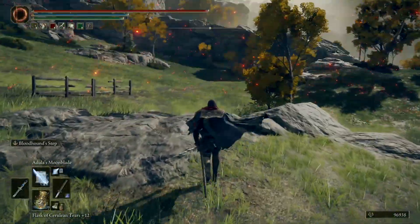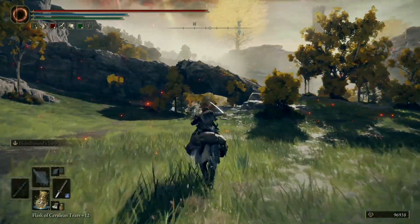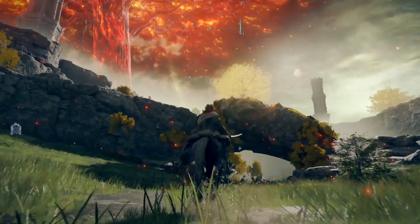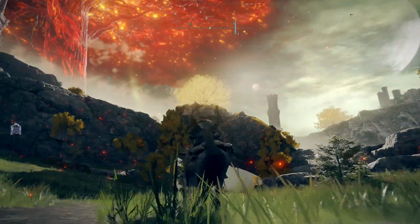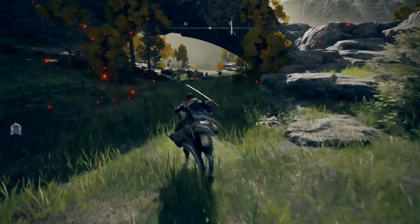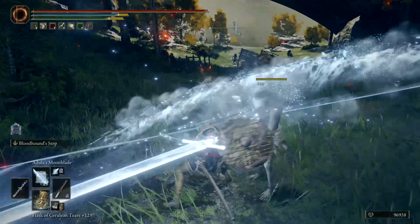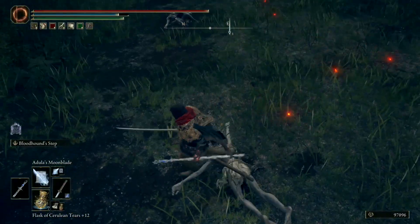Once that's done, we're just going to go ahead and move on down to where you can see this ruin just here. If you haven't been here before, there will be an NPC on top of the rock and he'll be saying stuff to you, but we're not really interested in that. Instead we're just going to come over here and deal with all these guys. This one at the front is the kind of enemy that we're looking for.